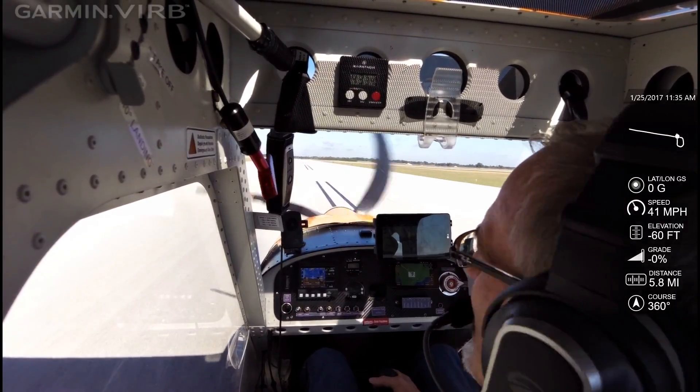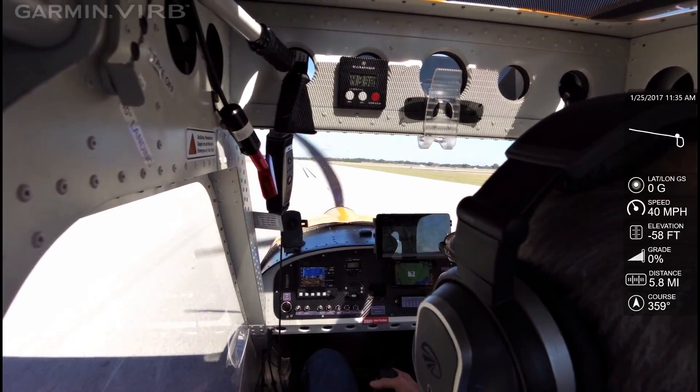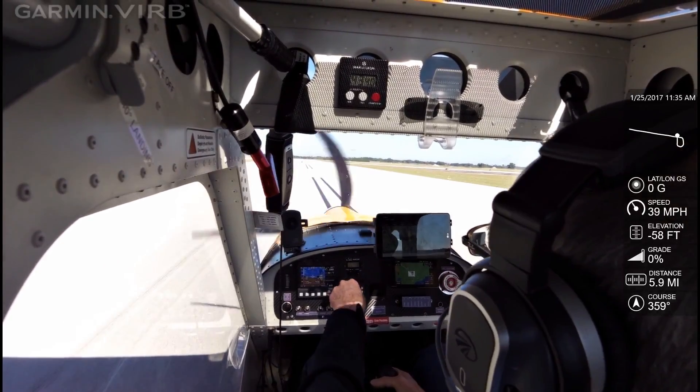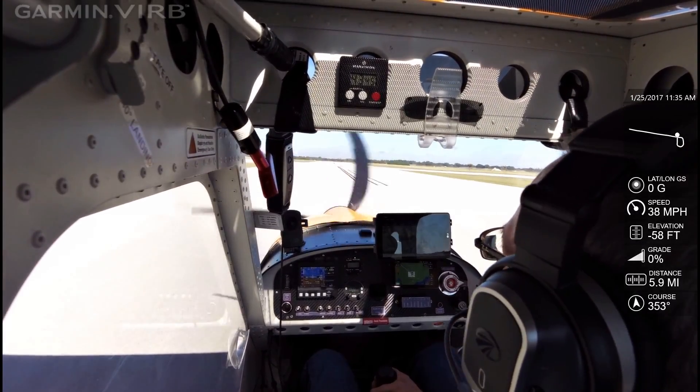Low wing on the base, start your descent, cleared to land, touch on the orange dot or beyond. High wing, touch down on the orange dot and keep your speed up, plan to turn right runway one-four.